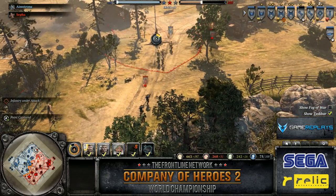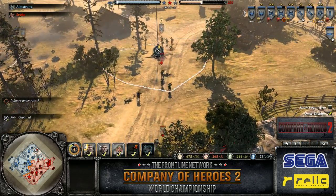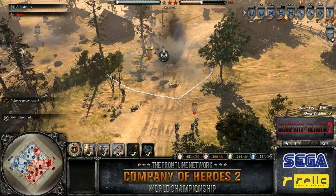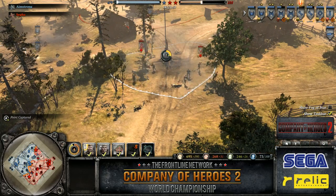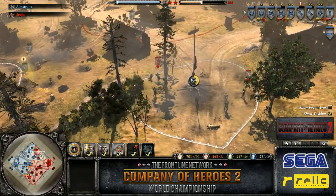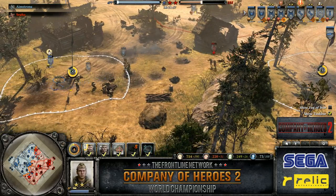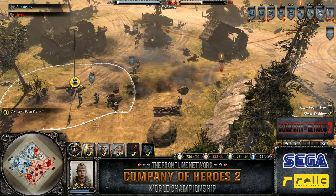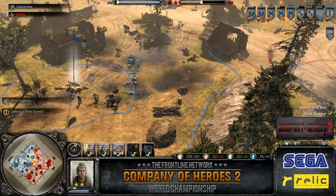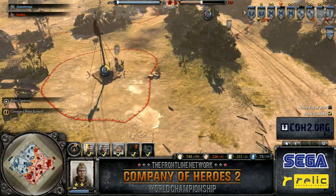I see Sefa's army is fairly vetted as well — Vet 1 on the P-Grens, some Grens, and MGs. Not exactly sure if he has many more than one Vet 2 Gren squad with the stolen PTRS. But Amstrong's army — he's got two Vet 2 conscripts, a Vet 2 combat engineer, a Vet 2 sniper. The veterancy is starting to roll in and that's going to make a difference. Keep in mind — a Vet 3 unit is worth twice as much in terms of value as a Vet 0 unit. You're effectively increasing your punch per pop, and that's huge.